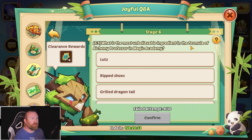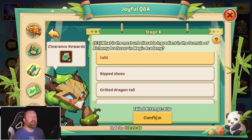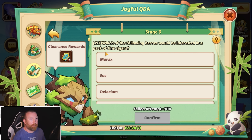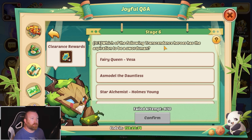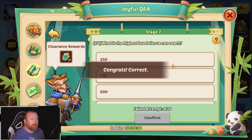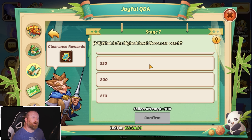What is the most unbelievable ingredient in the formula of the Alchemy Professor? It's Lutz — that's the skin that Fairy Queen Vessa got. Which of the following heroes would be interested in a pack of cigarettes or cigars? That's definitely Merax — he's literally got one in his mouth. Which of the following transcendence heroes has the aspiration to be a swordsman? That is Star Alchemist Homes Young, oddly enough — yes. What is the highest level Sierra can reach? Sierra can go to 10 stars and E5.